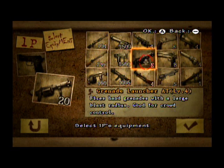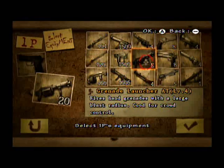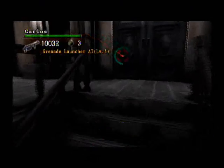Now for the grenade launchers. The first one is the Grenade Launcher AT — fires hand grenades with a large blast radius, good for crowd control. All the weapons from this point are pretty powerful, so I'm going to test them on Nemesis — not to defeat him, but rather to trigger a cutscene, which can take quite a number of shots. I tested it out before recording this part, so this will be good enough for testing.